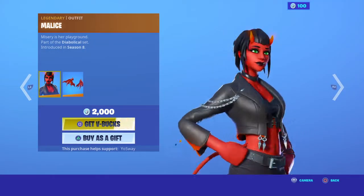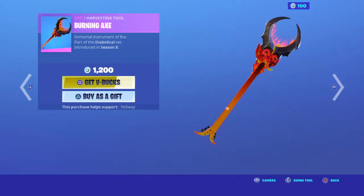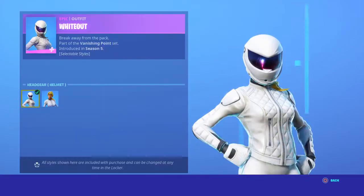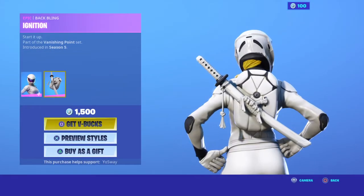We have the Malice skin with the backbling Malice Wings. We have Commando — sweaty skin. We have White Out with the selectable style, no helmet, and we also have the backbling Coat.